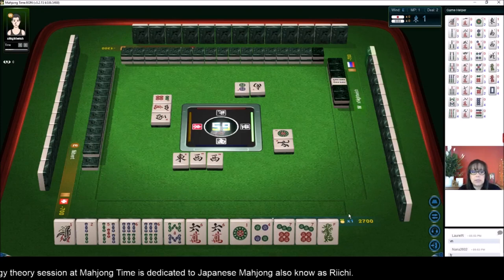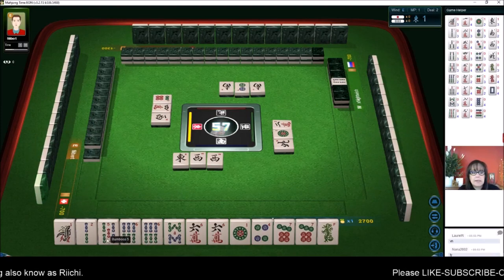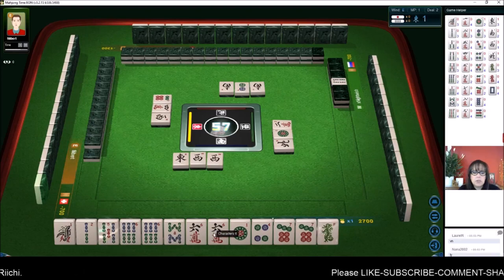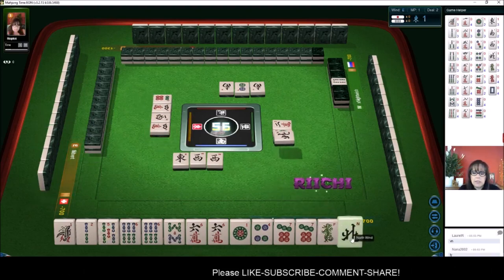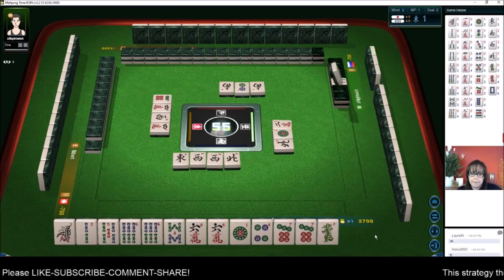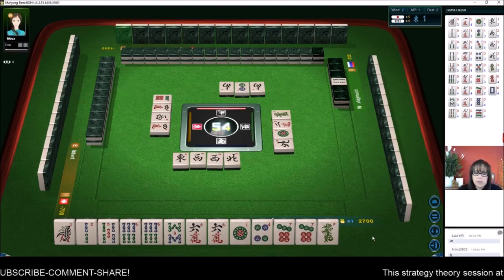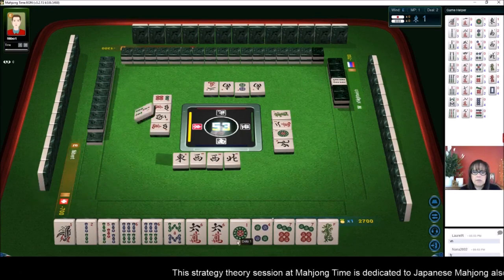Tanyao and toy toy with Dora. Now that Dora tile is isolated sort of — if we pon the six, then the five bam will be isolated. If we do toy toy, any mixture of pons and chis, we can play tanyao alone. Even if it is a low scoring hand, a win is a win. So let's just see what happens here. I don't want to isolate Dora — that's my focus at the moment.